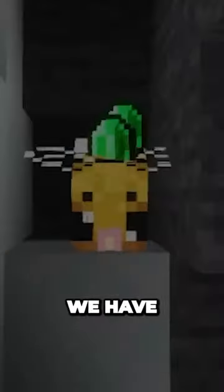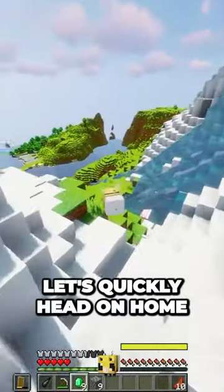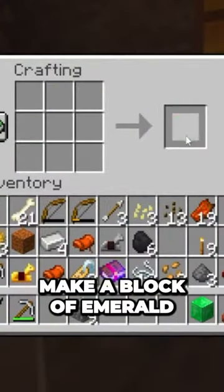And there we go, just like that, we have all nine emeralds we need. So let's quickly head on home, and now let's combine all of our emeralds to make a block of emerald.